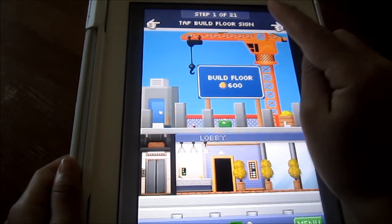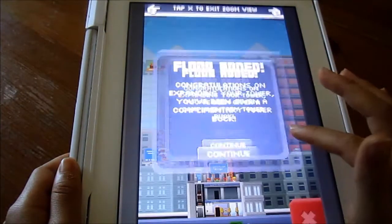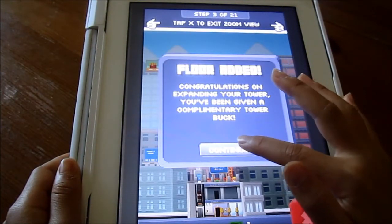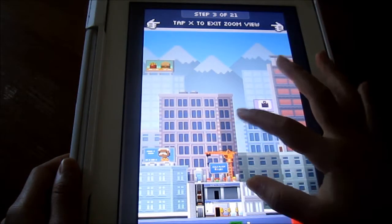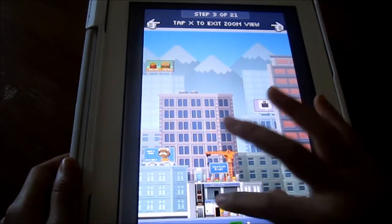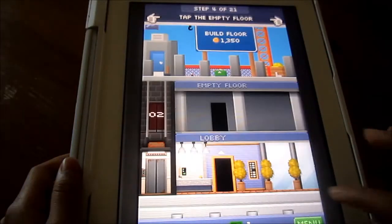Tap the Build Floor sign and hit yes. Congratulations on expanding your tower — you've been given a complimentary tower book. Oh my gosh. Yeah, so the game pretty much gives you a tutorial on what you can do.